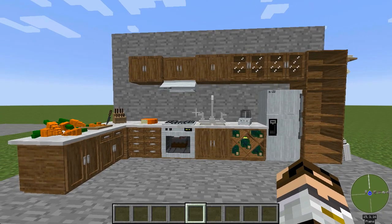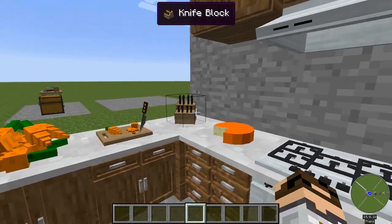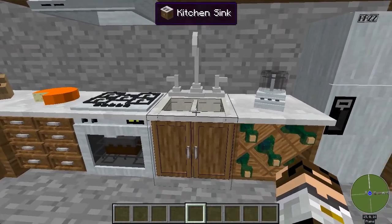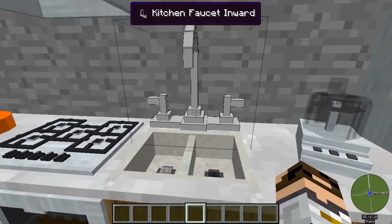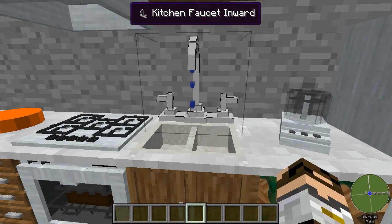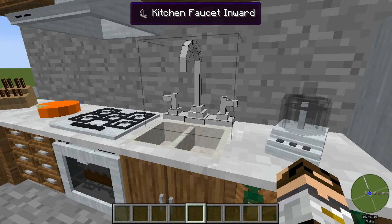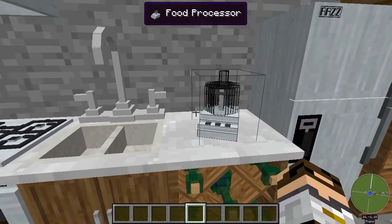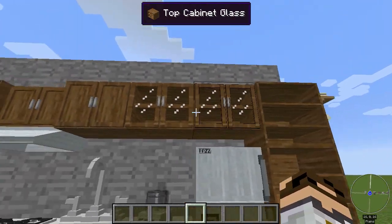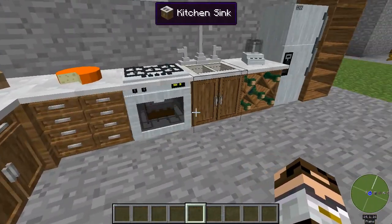So here obviously we're looking at a kitchen theme. I've got a pile of carrots and a cutting board, a knife block, some cheese, a stove top with a hood just above it. I've got a sink with a faucet facing inwards. Certain items are interactive, so if I right-click on that sink it's going to dribble a little bit for a while until I right-click it again. A food processor, some wine, a refrigerator, shelves, cabinets, and cabinets underneath.